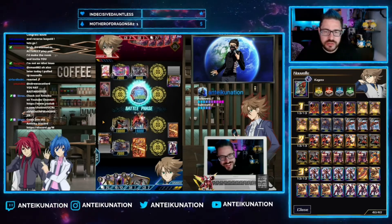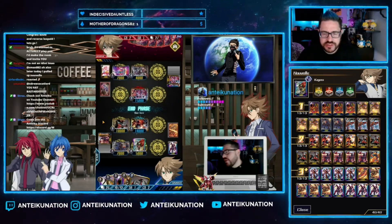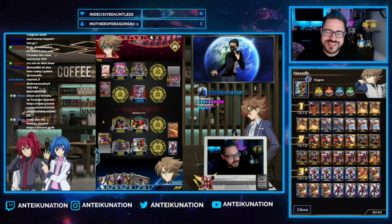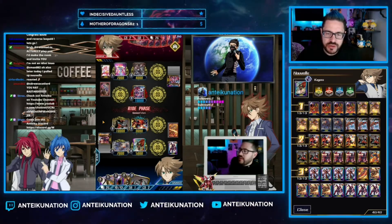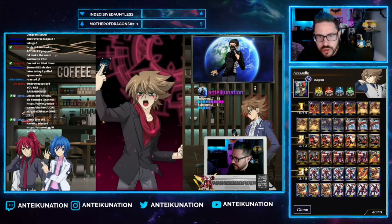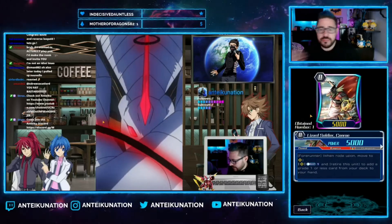If you're new to Vanguard and you've never seen Kagero or grade fours, we're going to start very simple and try to explain thoroughly why I play the cards that I play and why they do what they do. First off, we are going to start with Lizard Soldier Conroe.